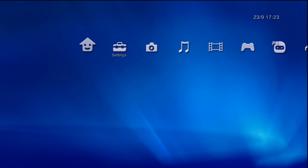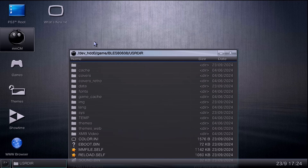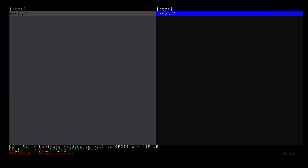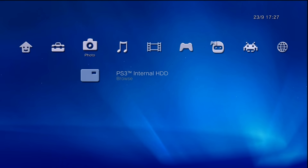To check out the updated file manager, go to the MMCM column, then File Manager / MMOS. Navigate to the MMCM icon, double-tap X, then scroll down to mmfile.self and double-tap it. This brings up an old-school looking file manager — a modified version of Simple File Manager Mod — which lets you copy, move, delete, and rename files and folders on the internal hard drive as well as FAT32, xFAT, NTFS, and even ext2/3/4 drives. Tap Circle to exit. Use L1 or R1 to cycle between the different menu themes.